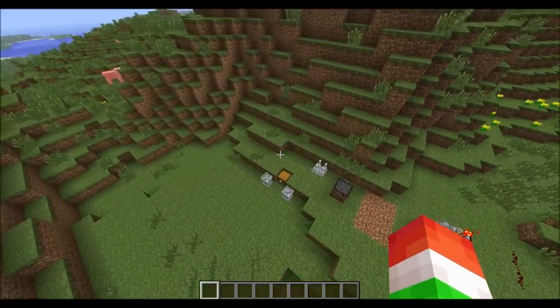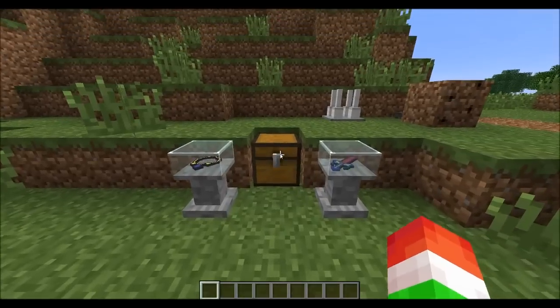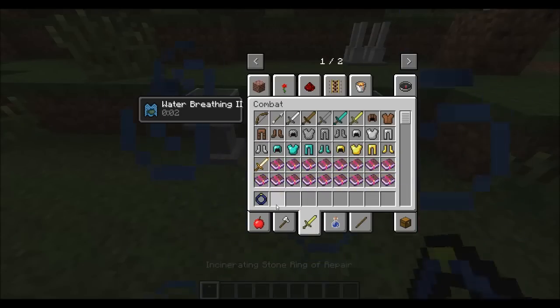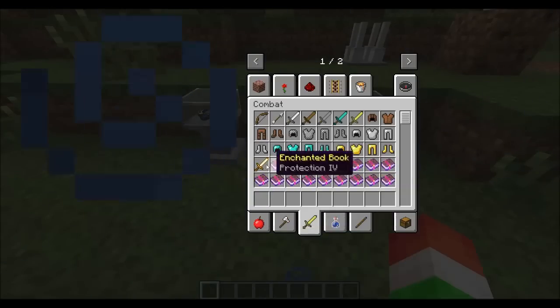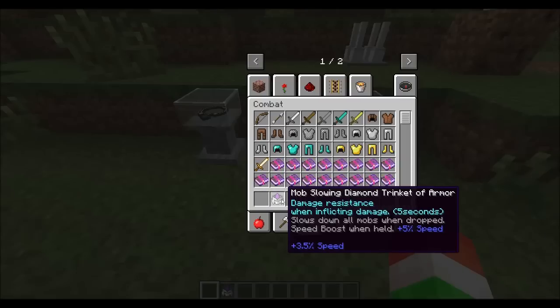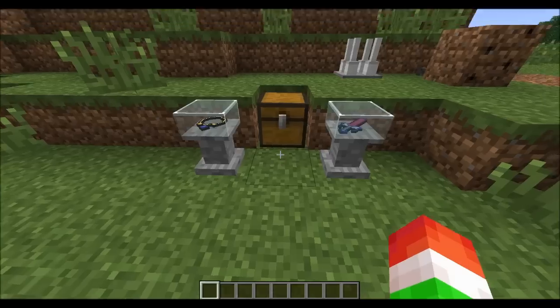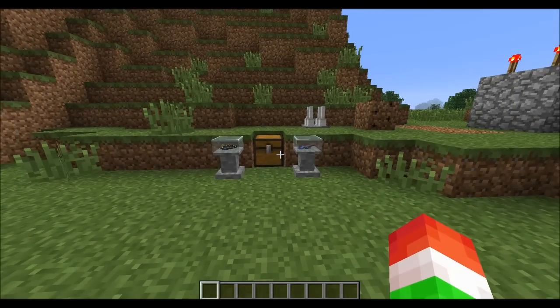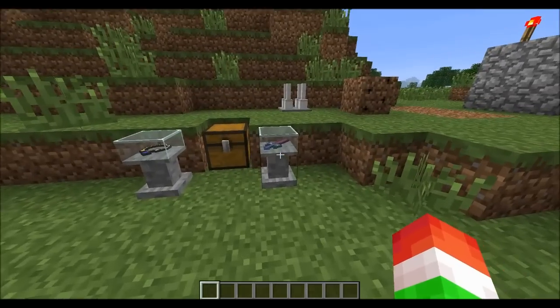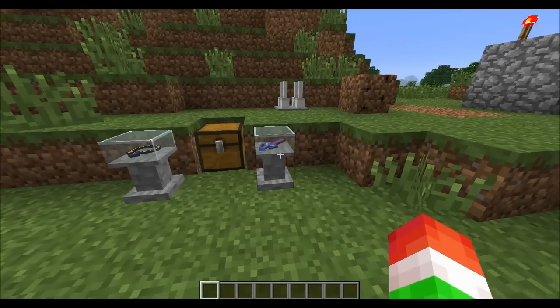There are tons more artifacts, but I don't want to go through all of them. We can pull out random ones and I don't think we've even seen this one yet. There's a skull one with damage resistance too — there are just so many. Obviously there are tons of artifacts; they're all random and pretty sweet.